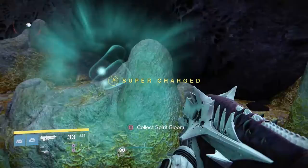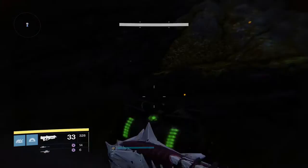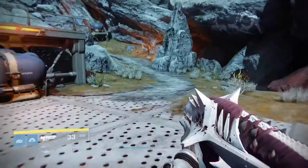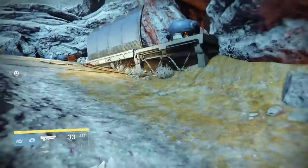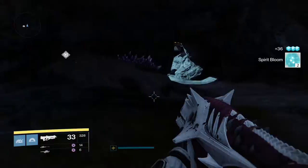You're getting the basic idea of this farming method. The basic thing you need to do is just hug the wall, because it's a pretty circular area with some rocks in the middle and a lot of caves. You just want to circle around — as you can see, another chest over here in this cave. And another spirit bloom.